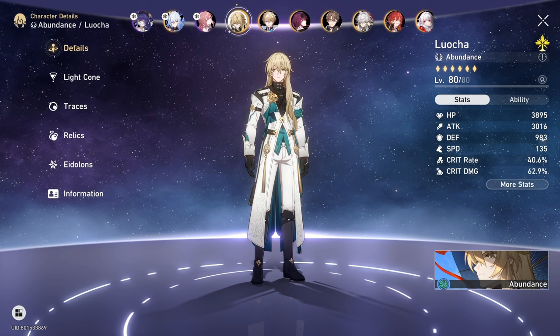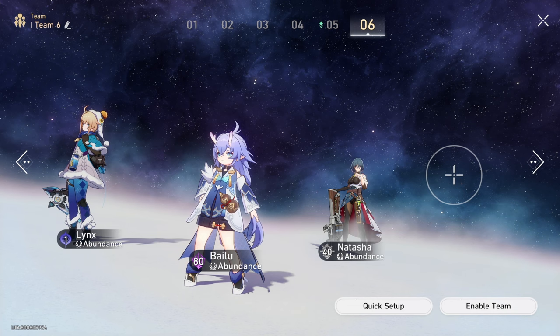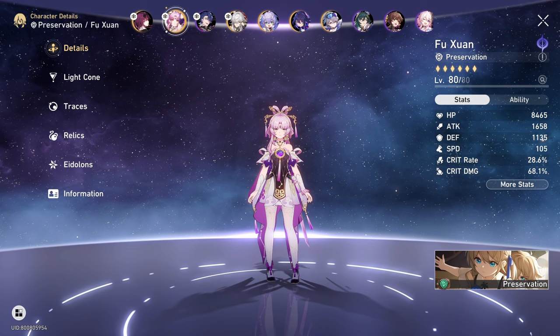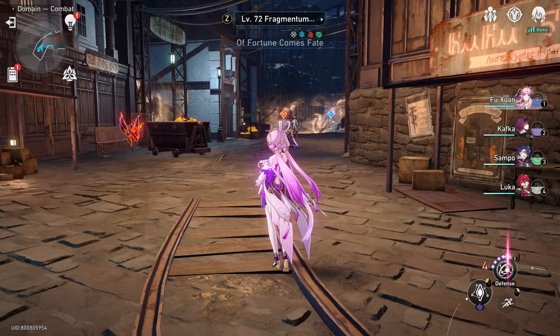Moving on to sustain choices — you can technically choose any sustain and put it on Jing Liu's team. Luocha is definitely going to be the best, as she is a character that almost never uses any skill points. Next is Lynx, Natalia, and Bailu — three characters generally on the same level — so you can put them in depending on whoever is built and has a free slot. Fuxuan is a very good consideration, because having Fuxuan on Jing Liu's team as the sustainer generally results in the best damage buff for Jing Liu, as she has access to that 12% crit rate increase.